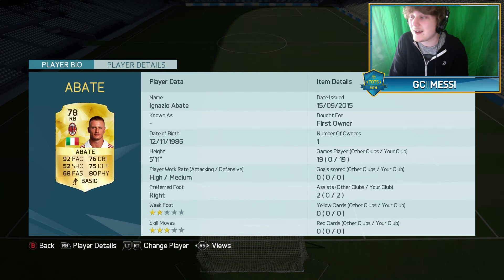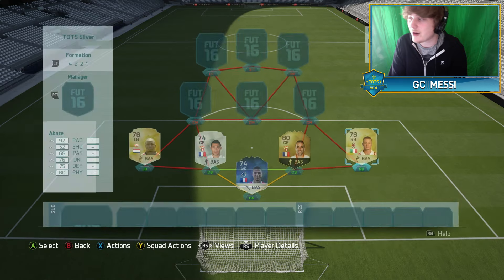At right back we've got a very paced talent: Abate of AC Milan. His key stats are 92 pace, 76 dribbling, 75 defending, and 80 physical. There is one alternative player but I'm going with Abate because he's very quick and a very good right back.